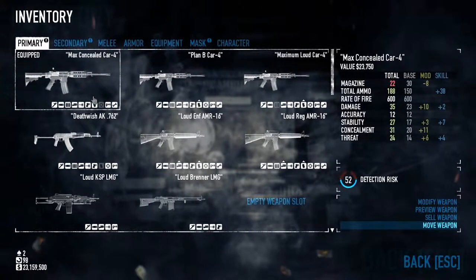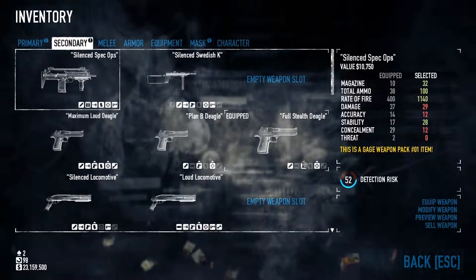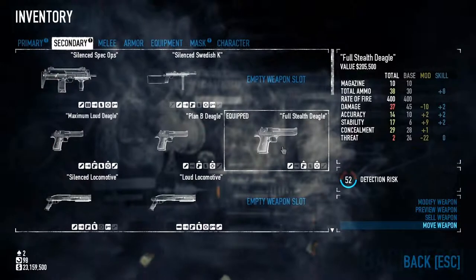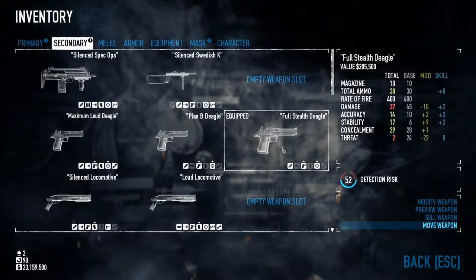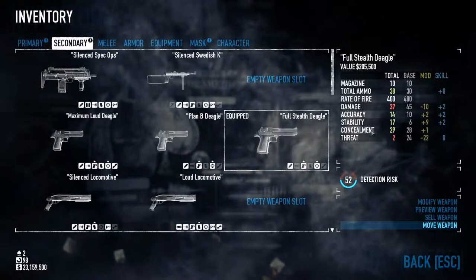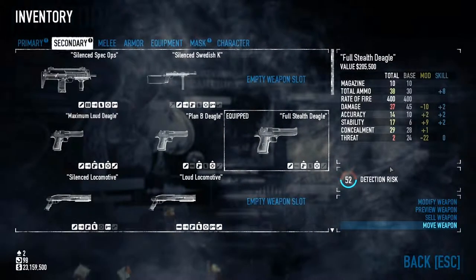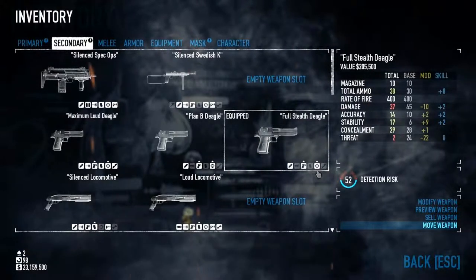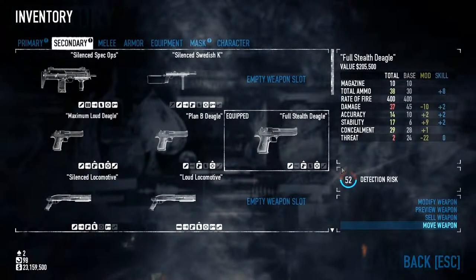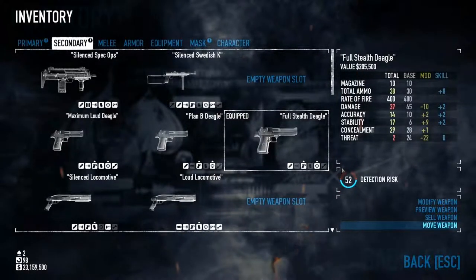That's the most concealable primary I believe at the moment in the game. For the secondary, I've got the Full Stealth Deagle — you can get over the damage needed to one-shot guards on Overkill difficulty, which is why I was using it. I was doing Normal Election Day day one and I was going to jump in with full gear. I was in the improved combined tactical vest, and even after switching back I still had below 75 detection risk and was promptly kicked.